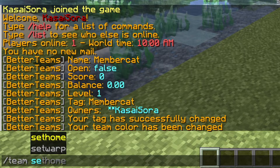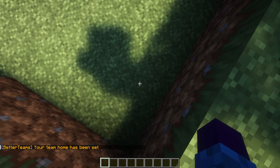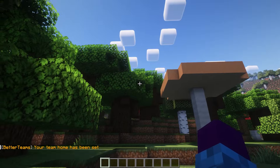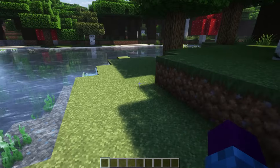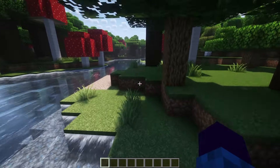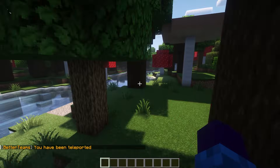Another cool command is slash team set home. So by doing this, we will set a team home. This is now the team home — look what a beautiful location this is. It is absolutely perfect. So now the whole team can just type slash team home and they will be teleported to that location.